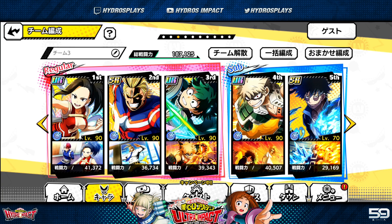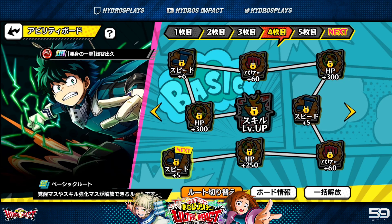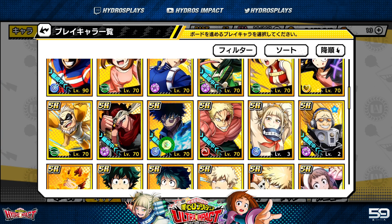Characters will naturally level up over time through story and events, so you'll gradually gain levels on other characters. But for a powerful character like Bakugo or Airforce Deku, focus on them first to get that damage output rolling as quickly as possible so you can breeze through story content and earn more training items faster. I initially tried equally dividing training items between all characters, but found it was more tedious — it's much better to hyper-focus one character at a time.